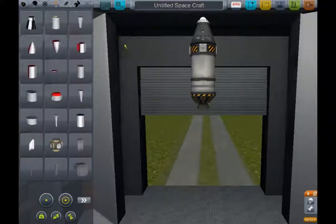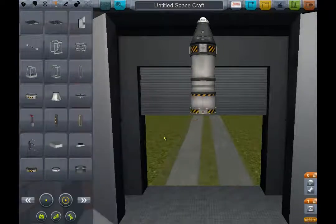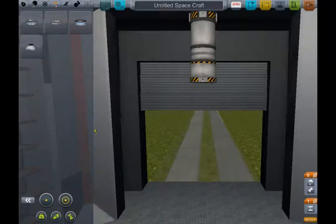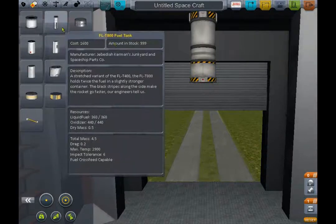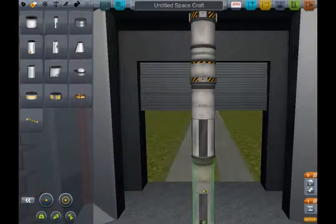I'm going to make this top module with an FT-101 engine and an FTL-400 fuel tank with an advanced SAS module and a Mark I cockpit. Then I will put a decoupler and one FTL-800, and then I put an engine.